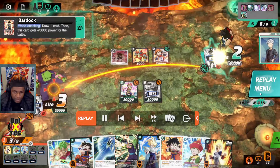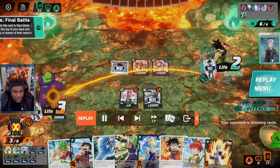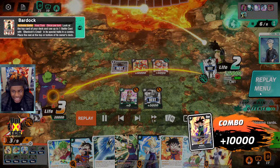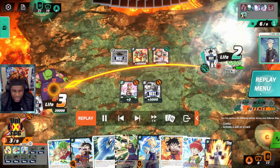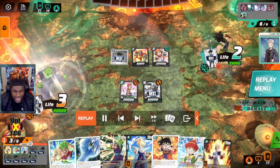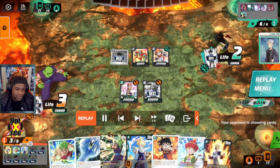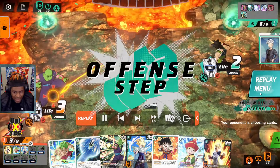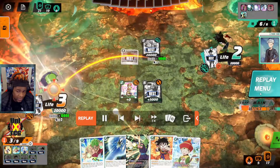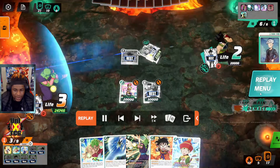I could have played Gohan but wanted to keep him in case he gets destroyed, so we can stay protected. We swing and get him down to two life — all we have to do next turn is survive and we literally end the game. We don't want to get into double strike shotgun range. He's at 35 so we take the super combo. We have enough to survive quite a lot, but if we drop to two he can put his full weight behind Bardock SR and we die.